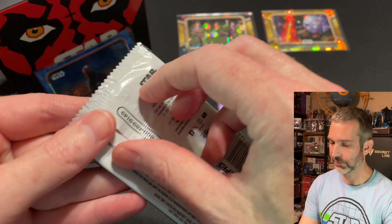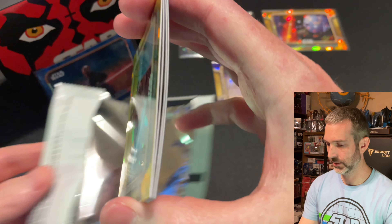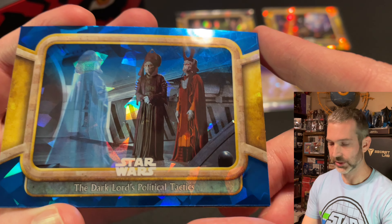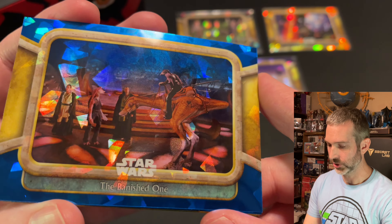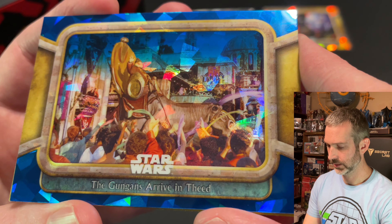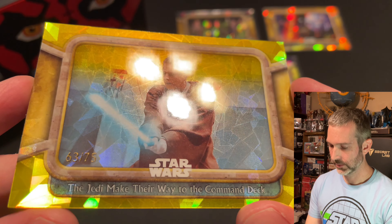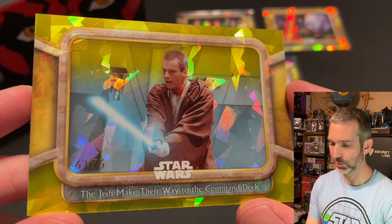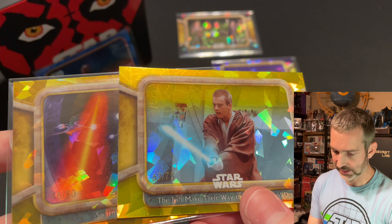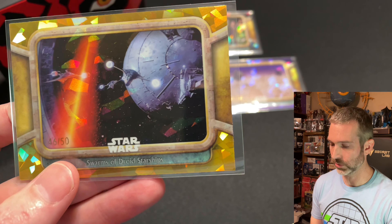Last pack of the box, pack eight of eight. This should have another numbered insert, and it is backwards again — looks like we got another gold card. The base card on the top of the pack is the Dark Lord's Political Tactics. The Banished One. The Gungans Arrive in Thede. Then the last numbered parallel — The Jedi Make Their Way to the Command Deck. This one's actually out of 75, so not the same as the previous one we pulled. Maybe this is a yellow. It's very difficult to tell these apart — I think this is a yellow and I think the out of 50 is gold, but I could be wrong.